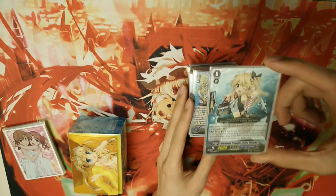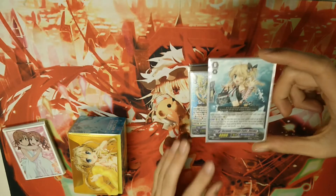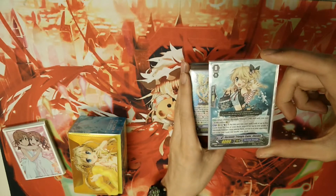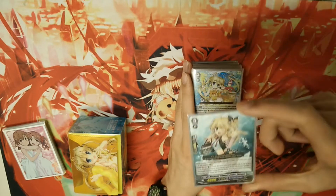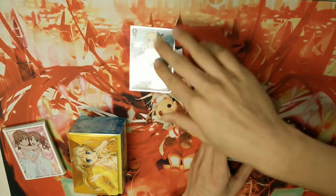Starting out with the deck profile — the starter is going to be Bermuda Triangle Cadet Shizuku. She's a great free searcher. It's good in this deck because I run a lot of grade-free techs, so you need to be able to search for the combo pieces and get them off. She also gives you plus one soul, which is useful for unflipping, so the starter is pretty standard.